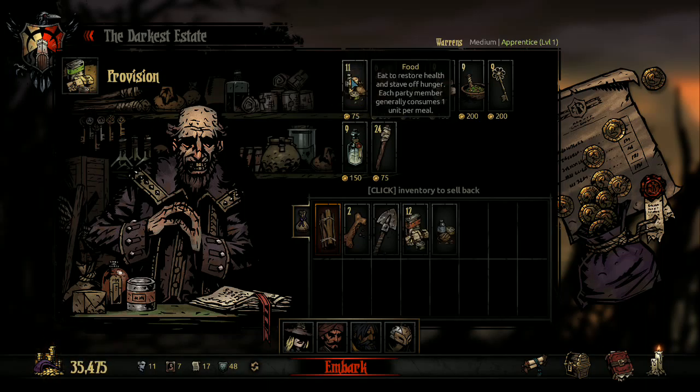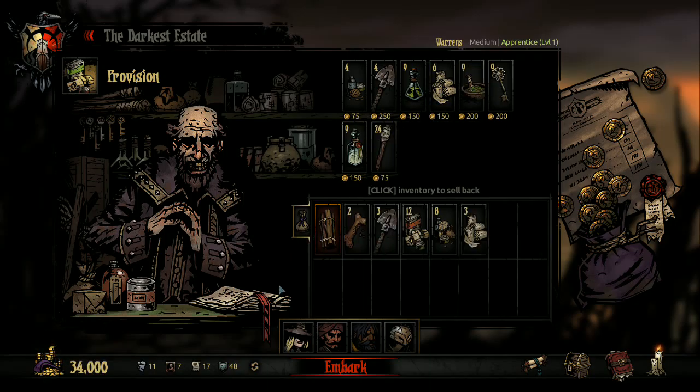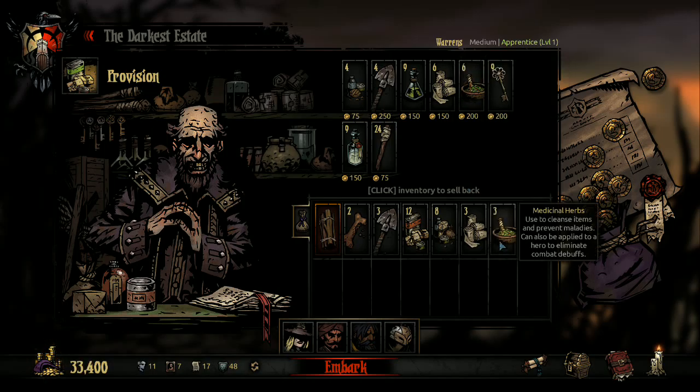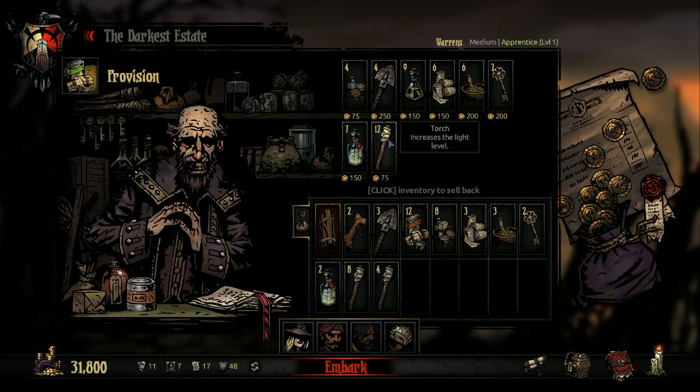So we're basically all set. We're going into the Warrens. The Warrens usually don't need a whole heck of a lot of food - there's a lot of curios that you can get food from. I'm going to take a chance and bring 12 and 8 as opposed to the usual 12 and 12. I'm going to bring 3 Shovels. I'll skip anti-venom. I am going to bring some bandages because there are nasty bleed effects, herbs for damage buffs and food, a couple skeleton keys, a couple holy waters, the usual complement of torches, and an extra inventory slot occupied by dog treats.